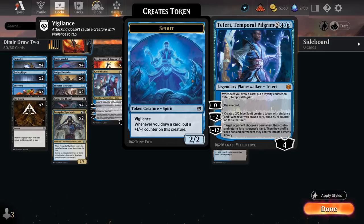Teferi is a 5-mana planeswalker starting at 4 loyalty with a passive ability: whenever we draw a card at any point we can put a loyalty counter on Teferi, so the 0 ability that draws a card is essentially a +1. All the other card draw effects will add to Teferi's loyalty, making it much harder for the opponent to kill with combat damage. The minus 2 makes a 2/2 blue spirit creature token with Vigilance that also grows from our card draws, helping offense and defense. All that extra loyalty could even lead to a minus 12 ultimate — a one-sided board wipe.